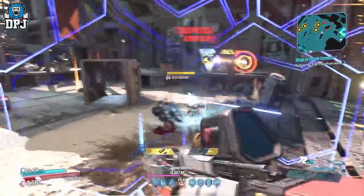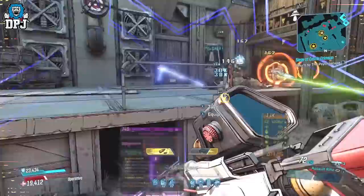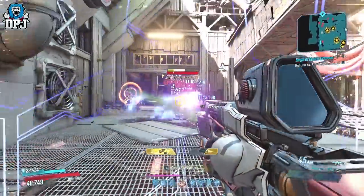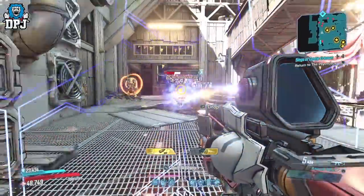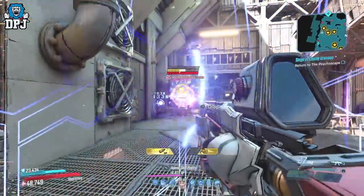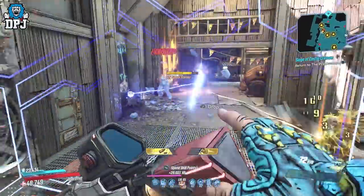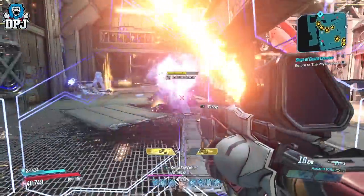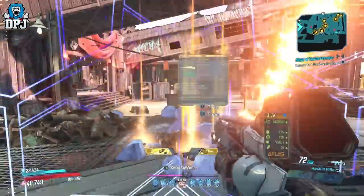And I use it as follows: stationary boss fights — clone and barrier. Small area add clearing — sentinel and barrier. Running things like the raid where you are always moving forward between bosses — sentinel and barrier. Ultimate damage output — sentinel and clone. And like I said, you can do this by going into your inventory, pressing a couple of buttons and coming out of your inventory. No respeccing required at all.